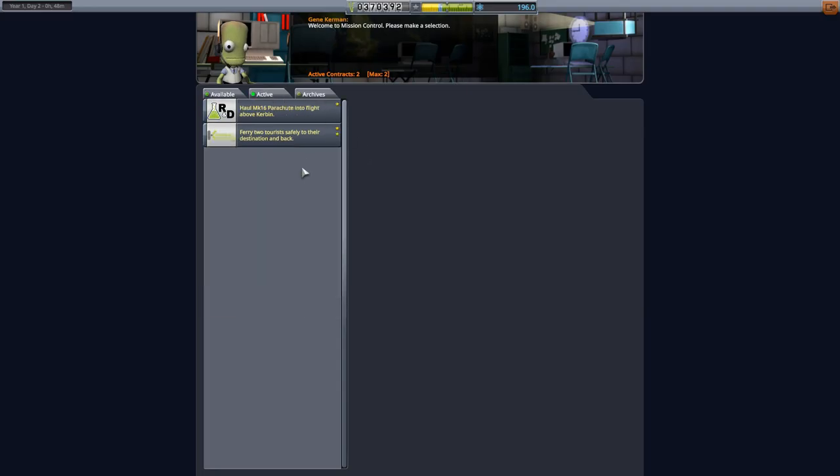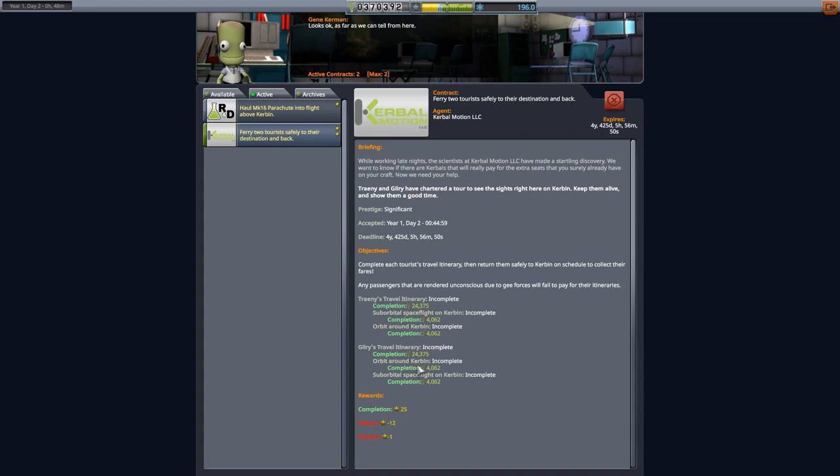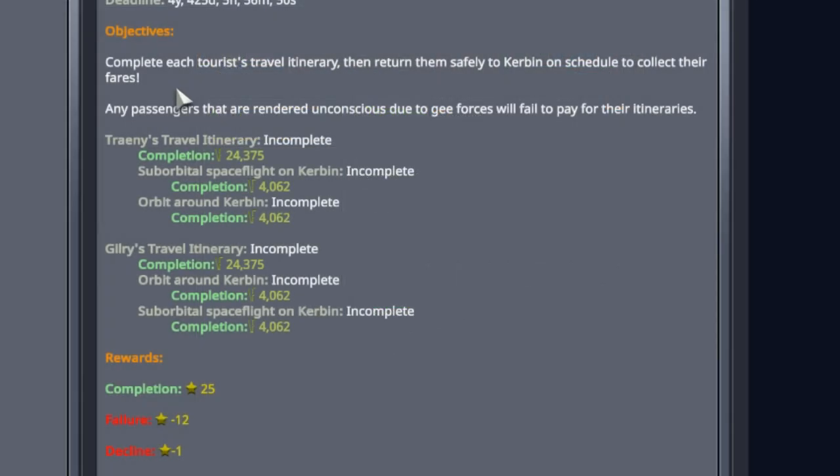As always we'll start by taking a look at the contract. Here's the one I picked up: ferry two tourists safely to their destination and back. We click on that and we can go over the objectives in a little more detail — complete each tourist travel itinerary, then return them safely to Kerbin on schedule to collect their fares.